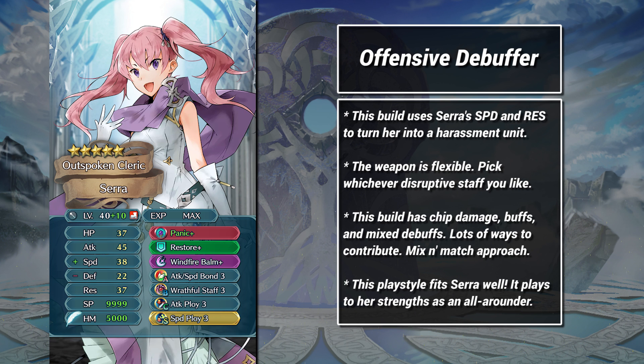Next up, we have a more disruptive support build using Attack Speed Bond and Double Ploy. I'm using Panic in this example, but the weapon is flexible. If Bond is active, Sarah initiates at 50-43.